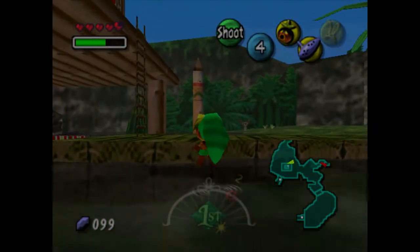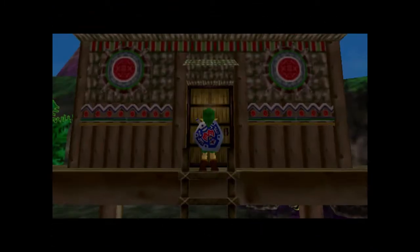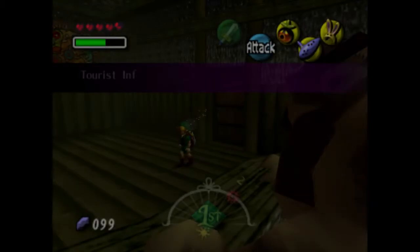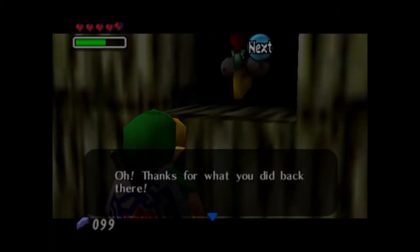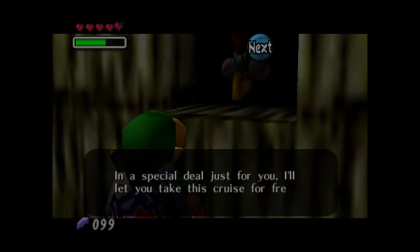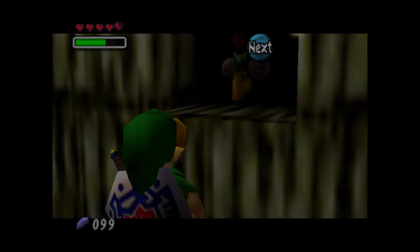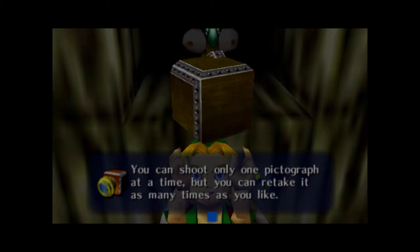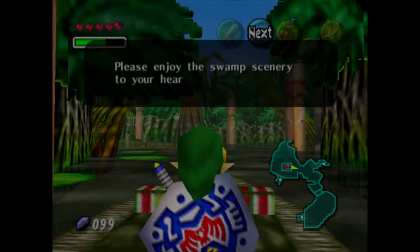I drowned — it put me all the way back. Come on — okay, now we can get a free boat cruise. You might see a piece of heart up there on top of the hut; we can't get that yet — I'm saving it for a specific time much later in the let's play. 'Well, thanks for what you did back there — as a special deal just for you, I'll let you take this cruise for free.' We also got a pictograph box, so now we can enter the contest and we're going on the boat cruise.